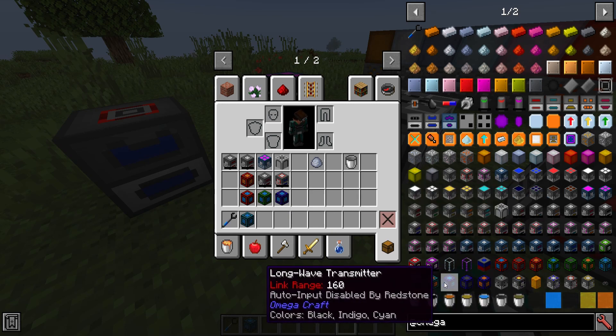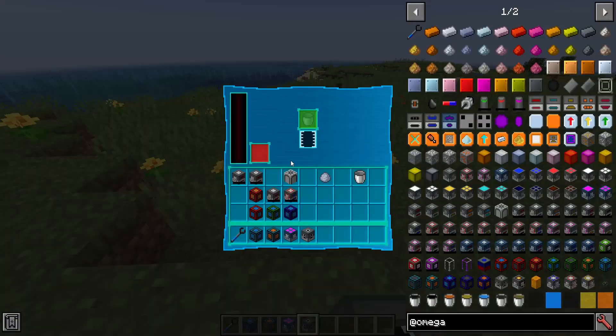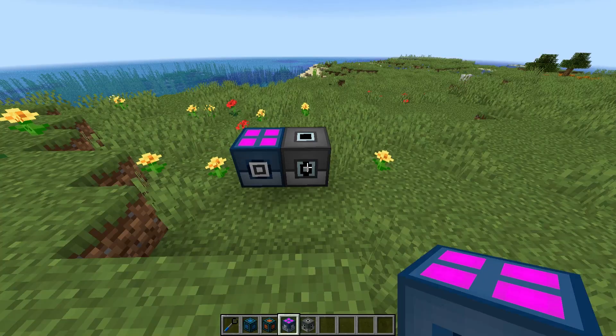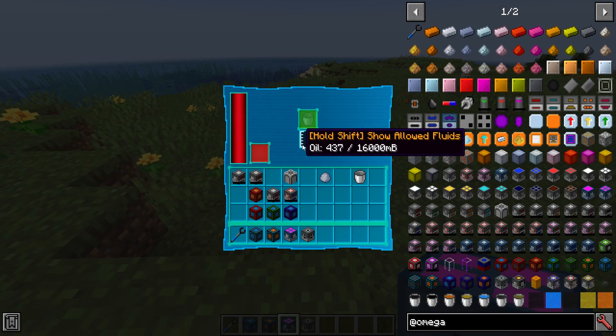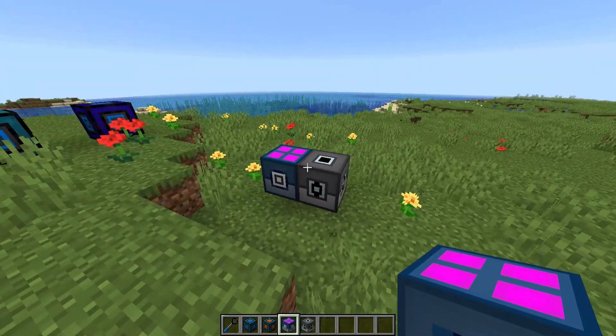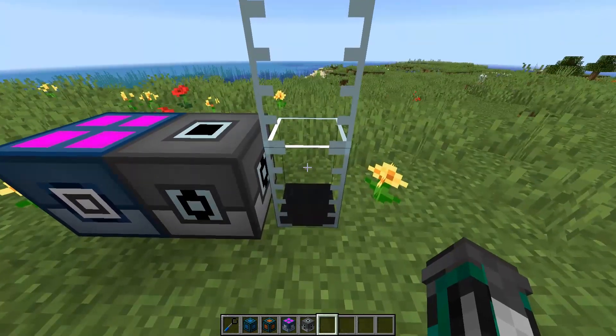There's a new fluid processing chain to do with oil. Oil can be produced using an oil well block — you just place it in the world, provide it with power, and it will produce oil over time. In other mods you'd find oil out in the world and have to go pick it up, which can be a pain as you need to go further and further for more. This avoids that by having a single block that just converts energy into oil directly. The oil well can output directly into tanks placed adjacent to it.